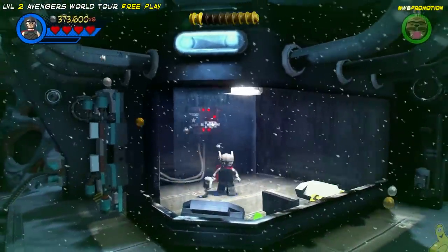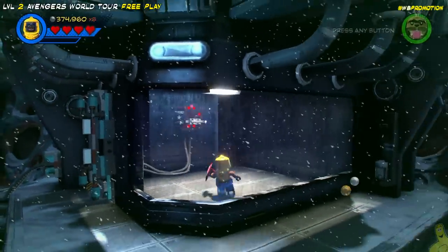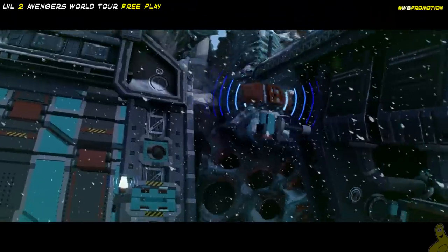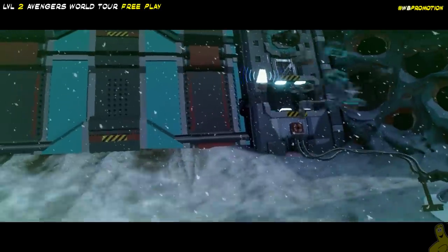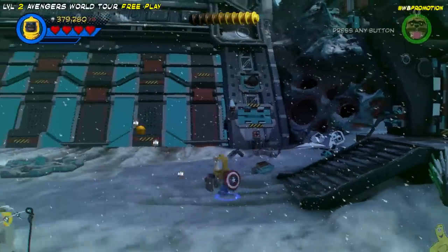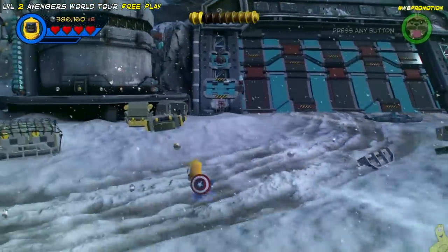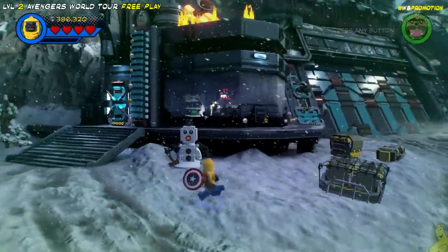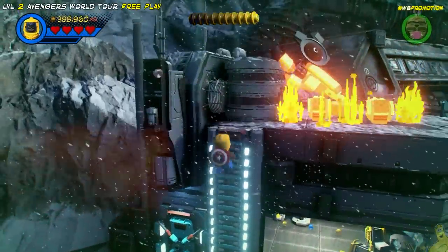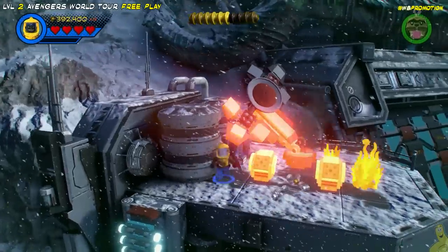Meanwhile we're going to take out everything on the right side inside this building. We had to use Thor's electricity up on the upper ledge to open the door down here. Once inside, we smashed everything, hopped on the Captain America shield switch, threw our shield around, and it opened the right-hand side. Now we have to go to the left-hand side. Remember that fire up on the roof? We've got to put that out. Luckily we've got Captain America out — we can use his shield to stomp those bad boys out.